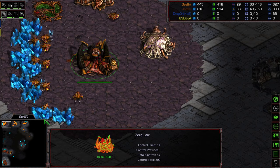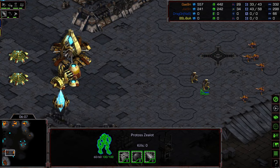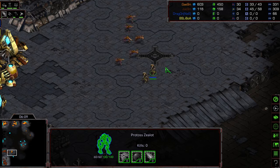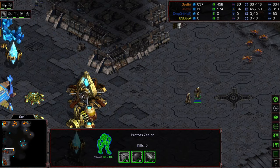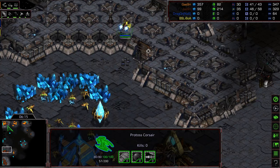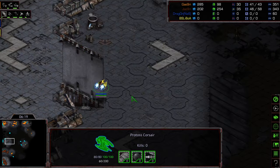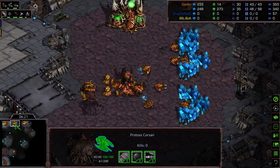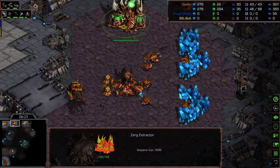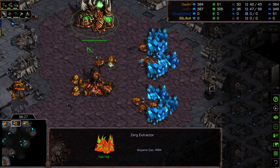Usually you want that Stargate out a little bit earlier so you can have more Corsairs in the air to counter it. There's going to be a bit of a lag where some cannon dedication needs to happen. The Corsair is moving out — this is going to be kind of the critical moment. Mutalisks are being built. It looks like Jaeyun is going to go ahead and dive to that natural expansion. He was hoping to see whether the second Assimilator was up, because usually that's a big indicator.